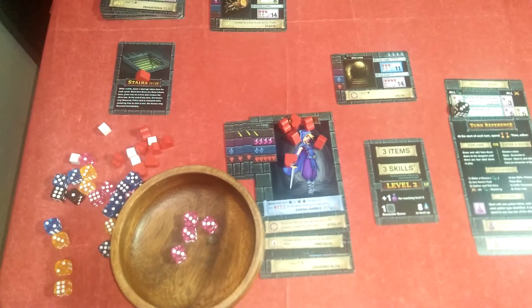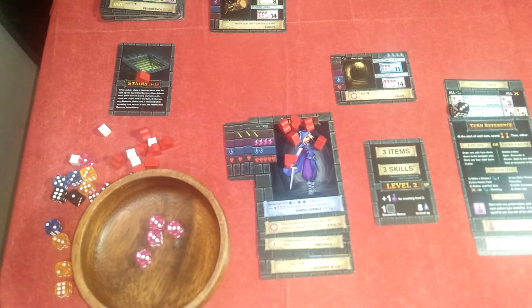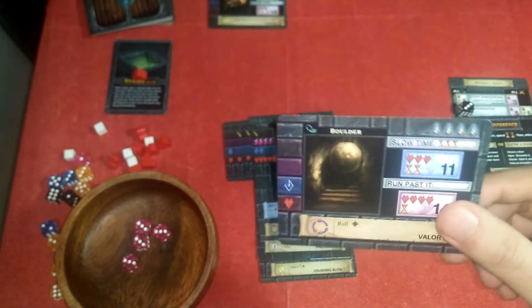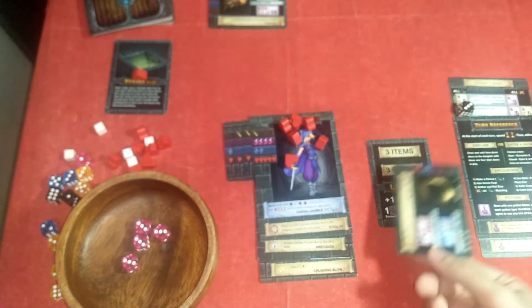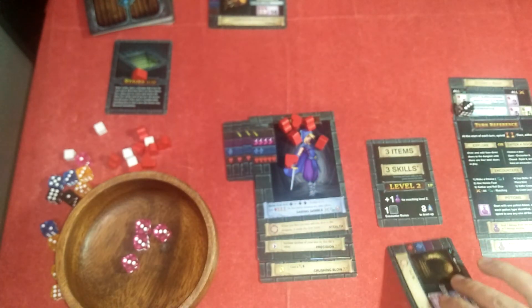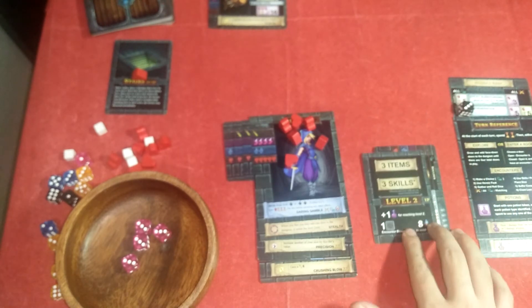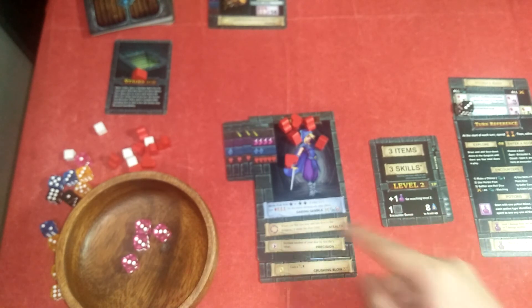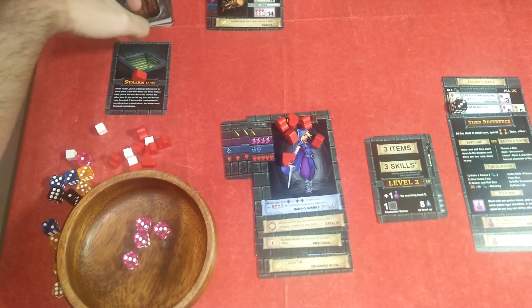That's the end of my turn. Now I'm going down to floor three. I also forgot — even if I fail, I still get to keep this card, and I'm going to put it on my item. I need to level up so that I can have a potion, and with that potion I can heal up. Okay, I'm going down to the next floor now.